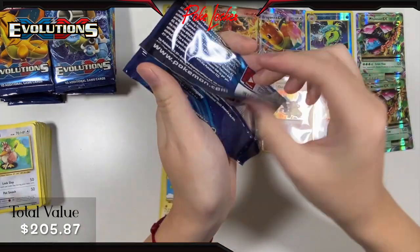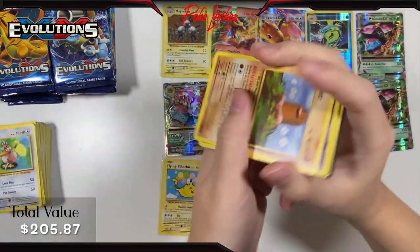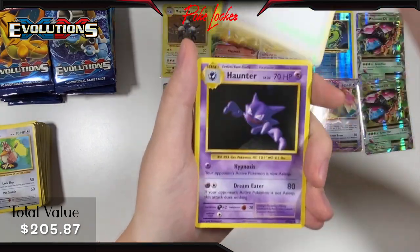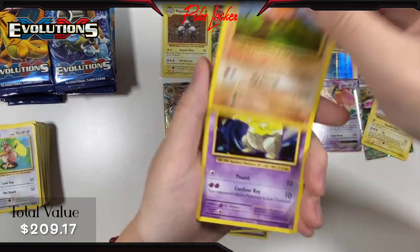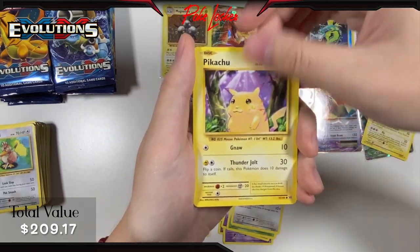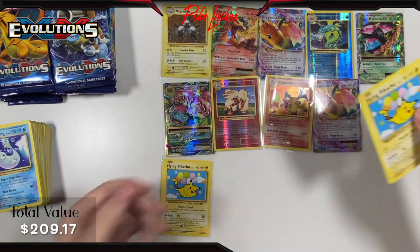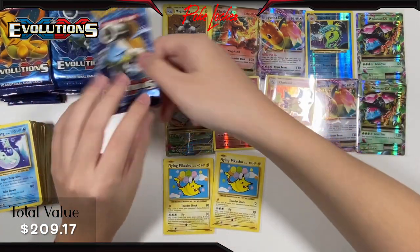Starting the second stack with the Raichu artwork pack. Pack 13: Maintenance, Haunter, Flying Pikachu secret rare again — I'll sleeve that up later — Diglett, Drowzee, Caterpie, Doduo, Pikachu, Reverse Holo Koffing, and a Dugon non-holo. Second stack starting off pretty normal, nothing crazy so far. Of course the Flying Pikachus are pretty nice though.